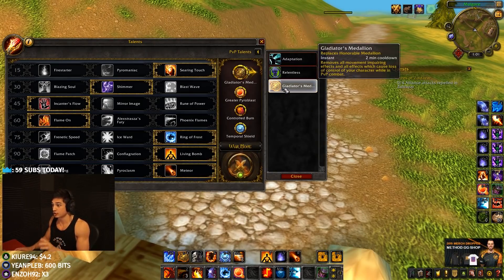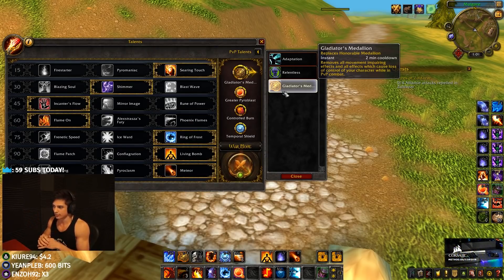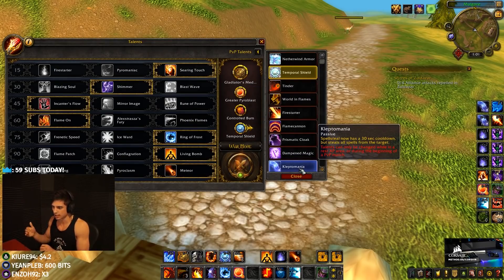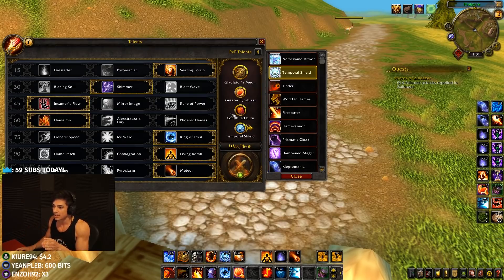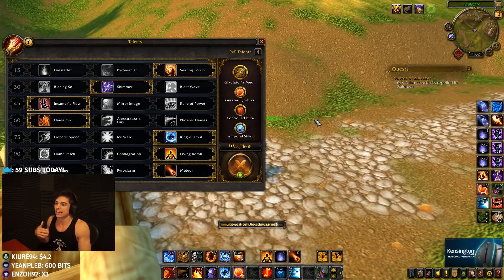Always play Gladiator's Medallion as a mage — unless you're human, in which case you can play Relentless because you have the human racial. Pair Medallion with things like Temporal Shield, Counterspell, or trinket-blink-counterspell combos. You definitely want a trinket to pair with. Temporal Shield is something I almost always go, unless I'm fighting a Resto Druid a lot, in which case I'll swap it for Kleptomania. Controlled Burn and Greater Pyro are both good in this build.